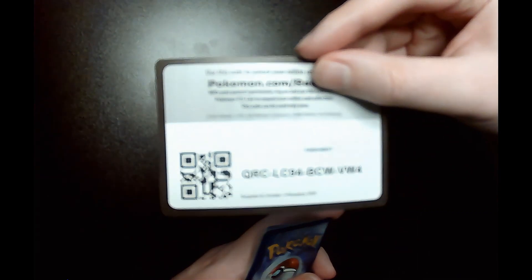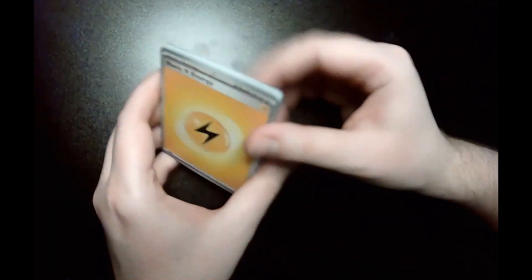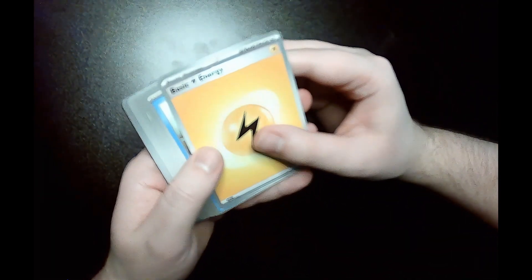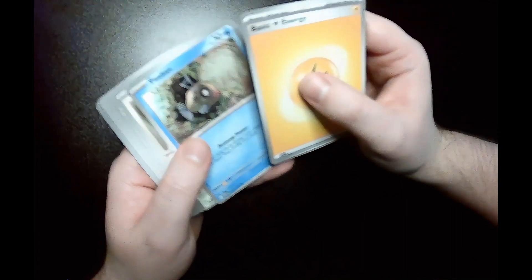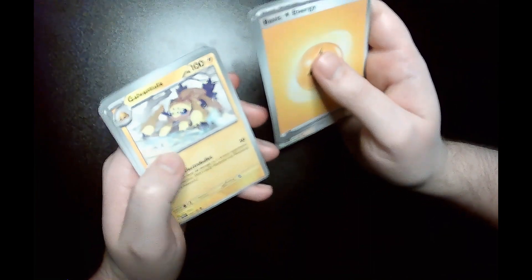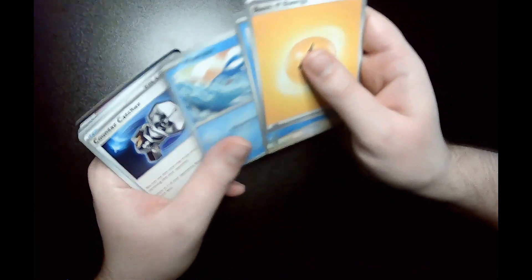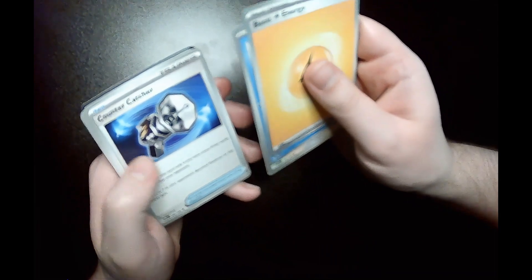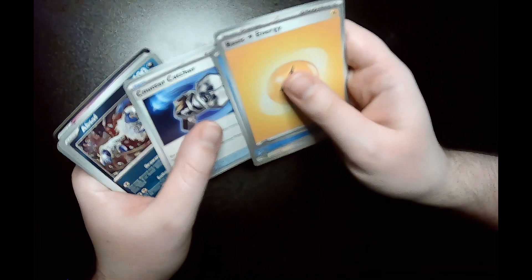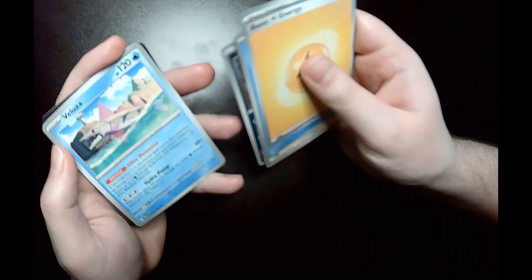There is the code card. We got a basic electric type energy, Feebas, Aipom, Galvantula — I completed this line — Mantine, Counter Catcher, a trainer card, and Absol.